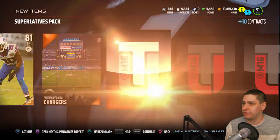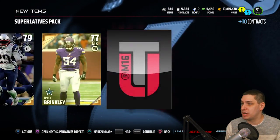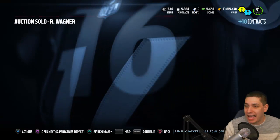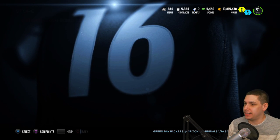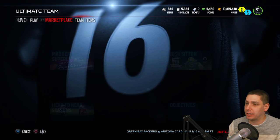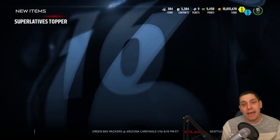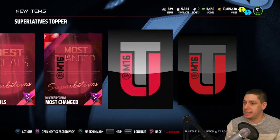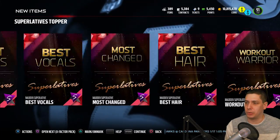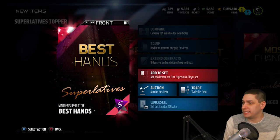We haven't gotten any Elite Superlative players from the individual packs — I don't know how common those are. We get a LeGarrette Blount, Jesper Brinkley, and there it is — 'Best Field Presence.' So yeah, we didn't really pull anything great from the packs, but Ricky Wagner sold on the auction block. We're gonna go ahead and open the topper and then add all those collectibles to the set so we can get ourselves a guaranteed Elite player. I don't believe it matters which specific collectible you pull — there's only one set they go into.